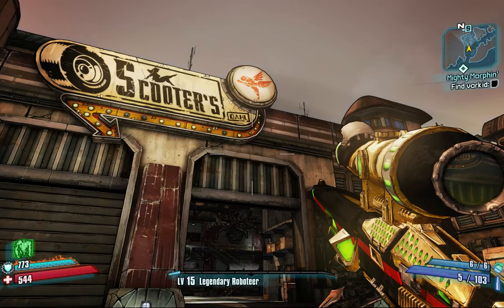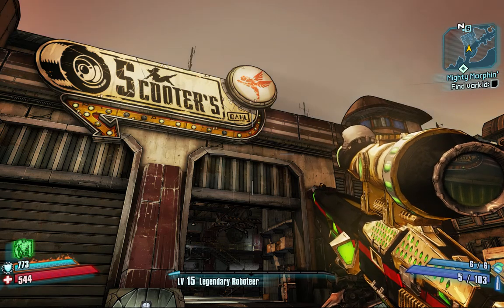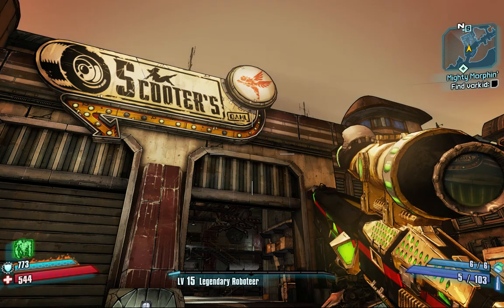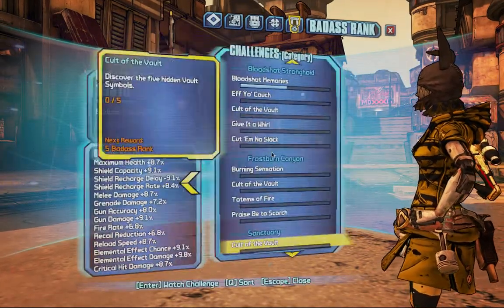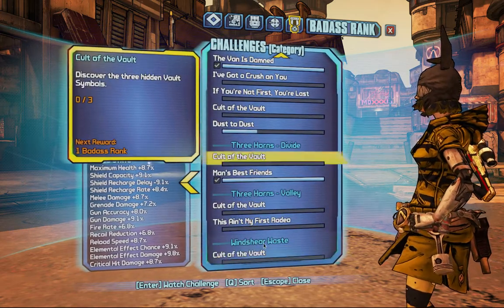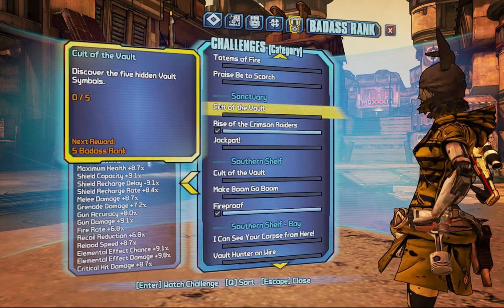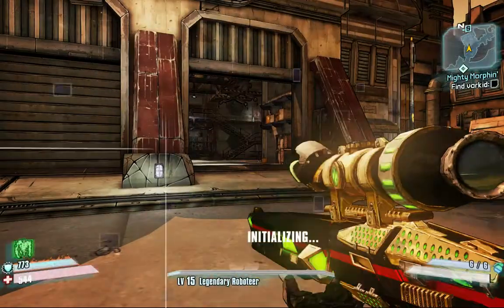I'm in Borderlands 2 and I'm outside Scooter's Garage with my level 15 Macromancer. What I'm going to do today is get the Cult of the Vault symbols for Sanctuary. I've got 0 of 5 discovered, and the prize for discovering them all is 5 Badass Rank.